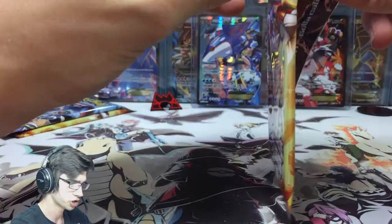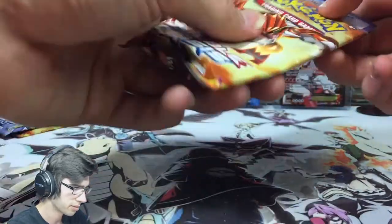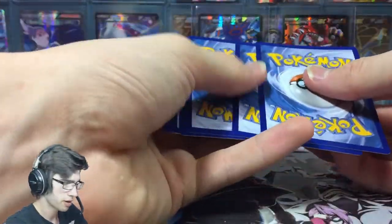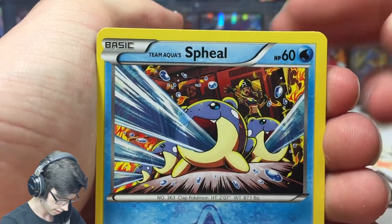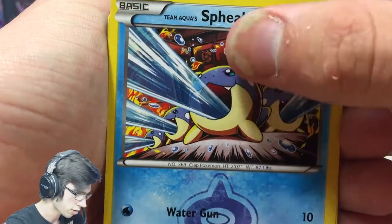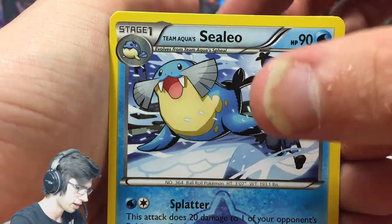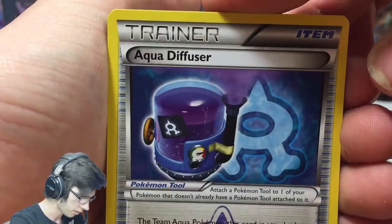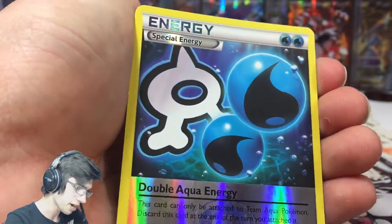Pack number two - hoping it'll be a little shorter. I've started to see the card arts a lot more and I'm getting into a groove with opening these blisters. Let's have a nice close-up of the art - we got the Sealeo, look at all three of them, the Aqua grunts in the background. It's pretty sweet - look at how vicious that Mightyena is with a Clio Aqua Diffuser.